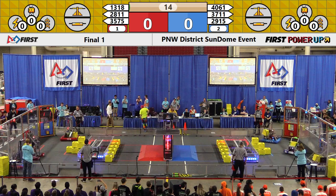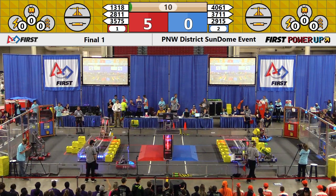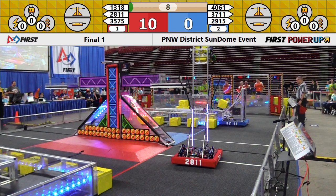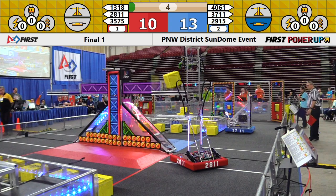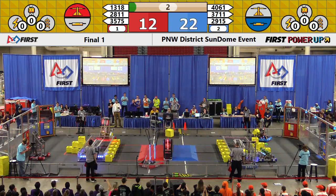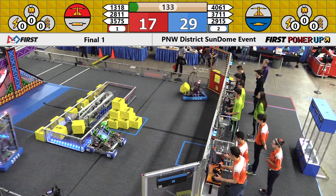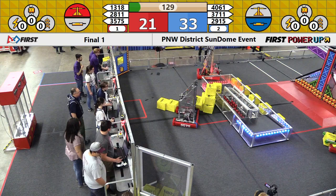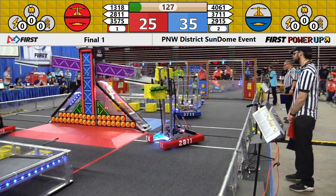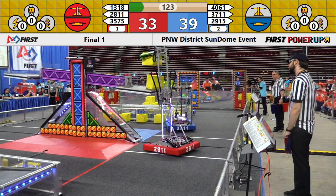We're looking for our first Sun Dome Champion Alliance. Red Alliance moves forward. Blue Alliance is able to gain control of their switch times two. 13-18 doing a power spin as 28-11 grabs hold of the scale for the Red Alliance in auto. Blue Alliance 28, Red Alliance 16, but Red now has control of their switch, earning two points a second. Blue Alliance earning one point per second.